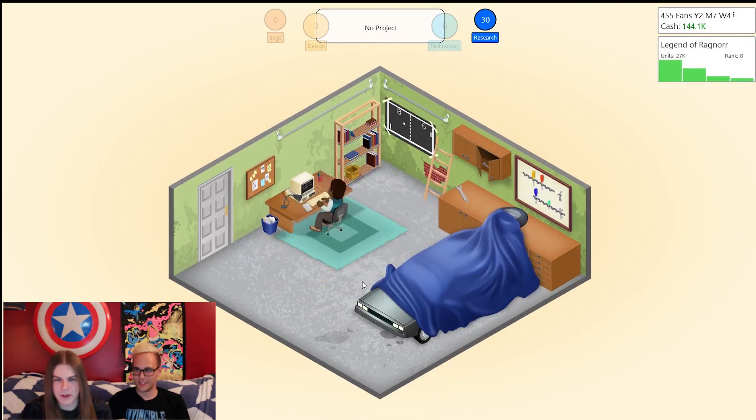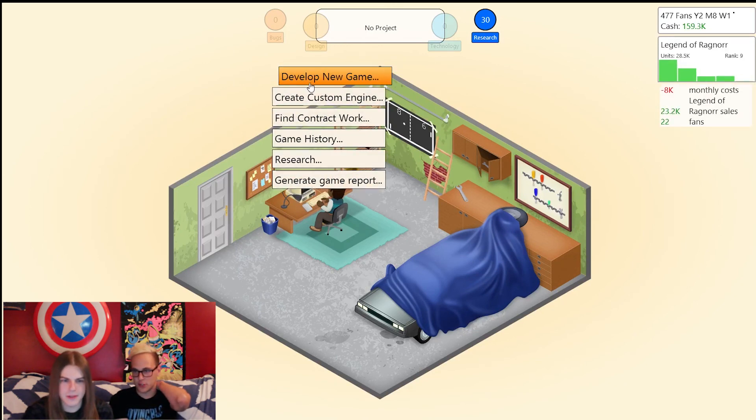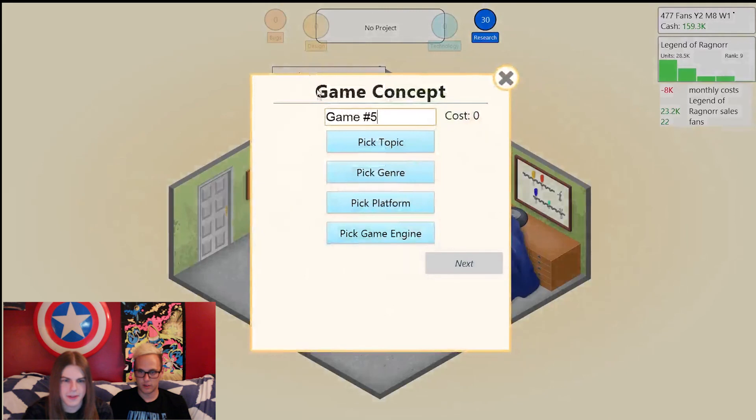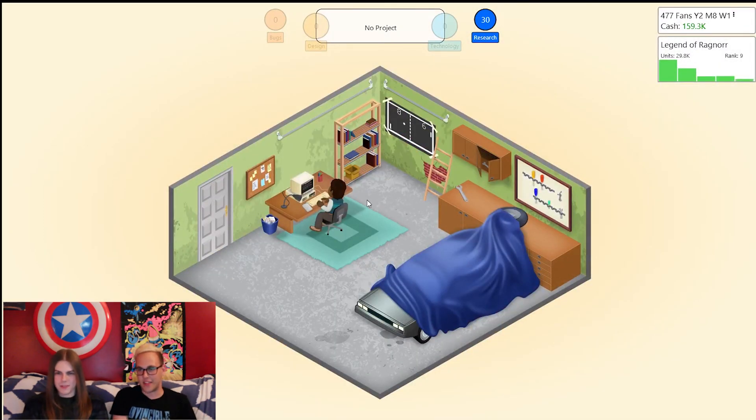Third week dip — that dip was real. But hey, we made our money back, that's all that matters. We got a bunch of new fans. This is what we'll call it for the first episode. Legend of Ragnar might still be our most successful game yet — we made all our development costs back.